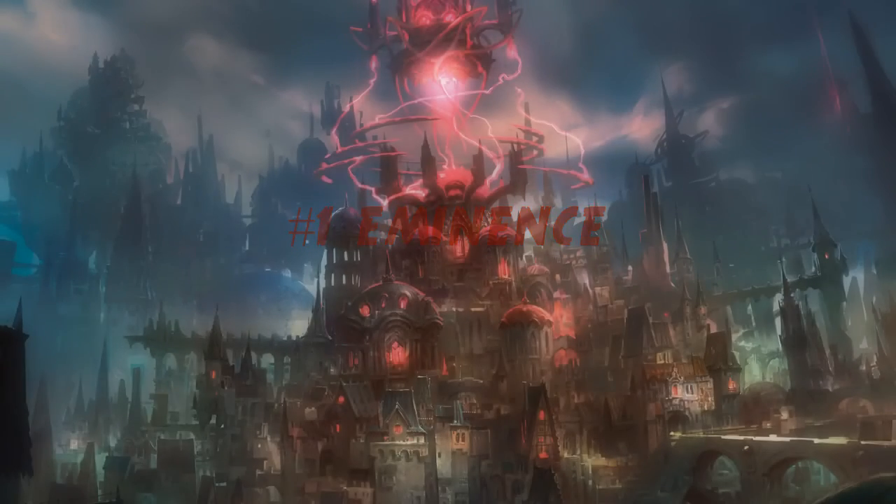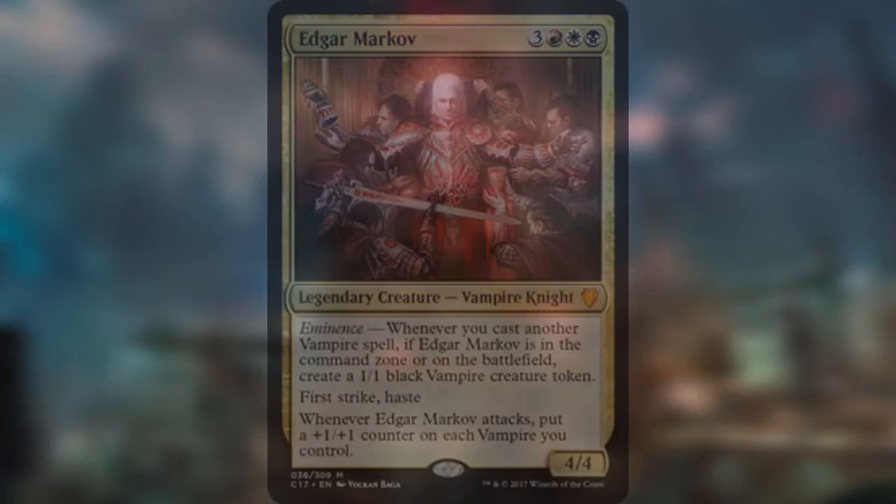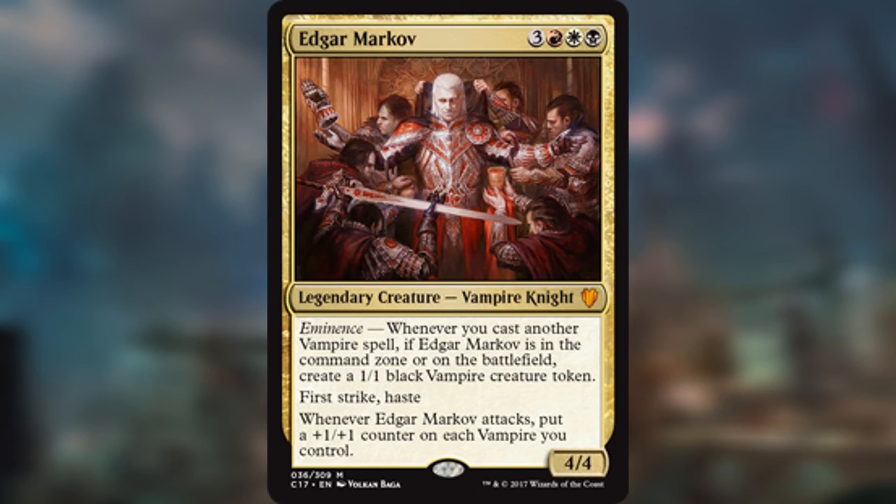Yes, Eminence. It's kind of an overlooked mechanic from Commander 2017, but looking back on it, I have no idea what they were thinking designing this mechanic — it's just so insane. If we look at one of the most popular commanders in recent years, and the most popular Mardu commander, it's Edgar Markov. He's three red white black, legendary creature vampire knight, 4/4, first strike, haste. Whenever he attacks, you can put a +1/+1 counter on each vampire you control. So that's already a pretty good commander, but they decided to give him Eminence.